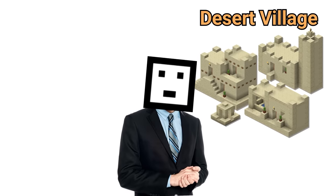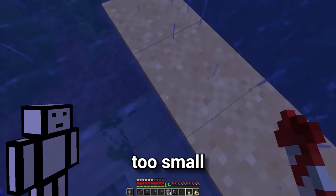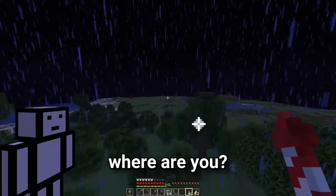The reason it's important to find a desert is camels only spawn in desert villages. Yeah, this is a bit too small of a desert. Camels, where are you?